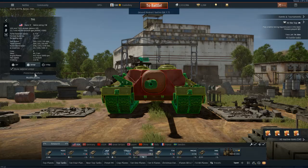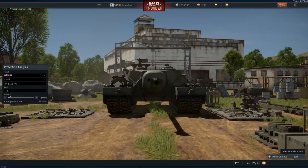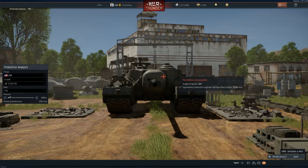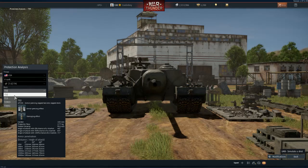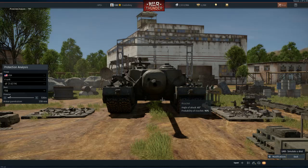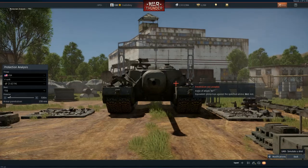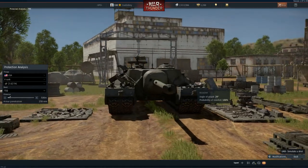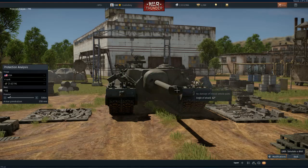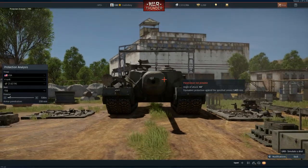This tank is all but invulnerable to almost every World War II tank in the game from the front, except for one key area. Against a 256 millimeter penetration shell, it's completely invulnerable, including on the lower glacis. You can try to shoot the machine gun port, but it has the same armor protection as the rest of the front. A lucky center shot would only destroy the barrel and cannon breach — that's it.